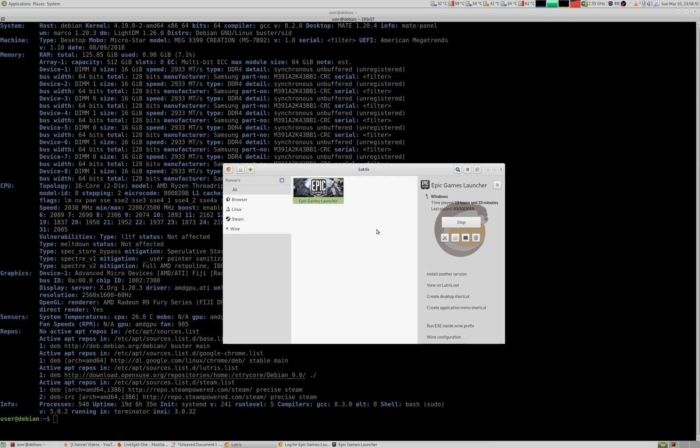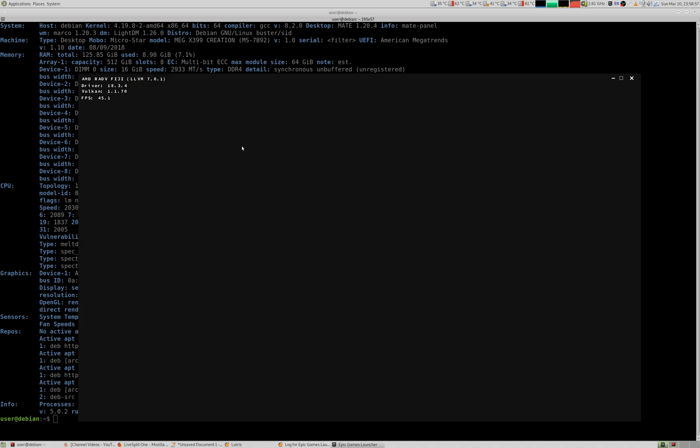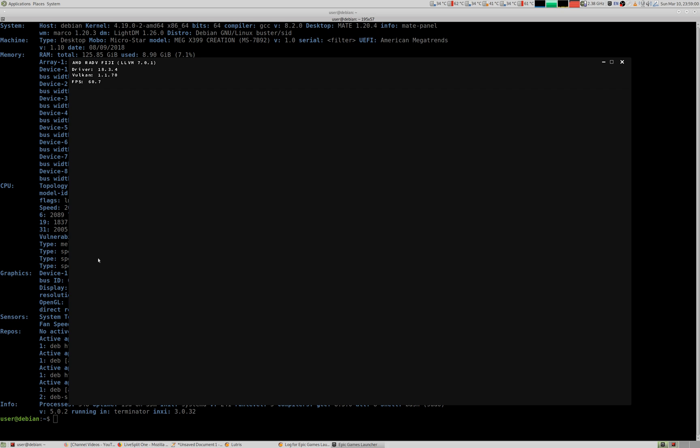I already had Lutris installed and installed the Epic Games Launcher, which went really well. I then created an account and redeemed my code for the alpha that I received via email. Unfortunately the Epic Games Launcher doesn't work super well — it's flickering as you can see — however it is usable, and you can find things if you are patient enough. It is possible to run Satisfactory.